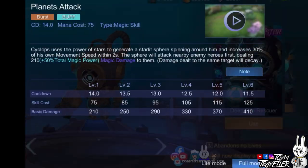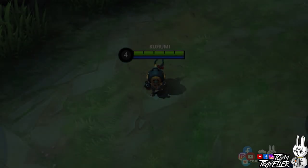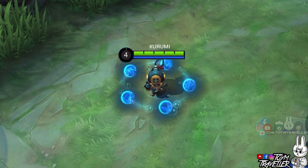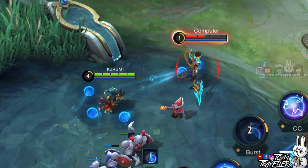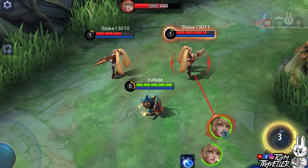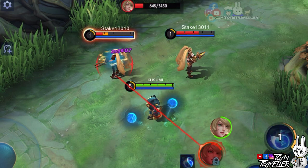Cyclops' second skill, Planet's Attack, lets him generate spheres to revolve around him. Five Starlet spheres are generated and will revolve around him. The spheres will shoot towards the nearby target and will deal burst magic damage. The spheres prioritize enemy heroes, so it's best to go a little nearby your desired target. Even if you use Hero Lock mode, his balls are really stubborn and will still hit the nearest target.